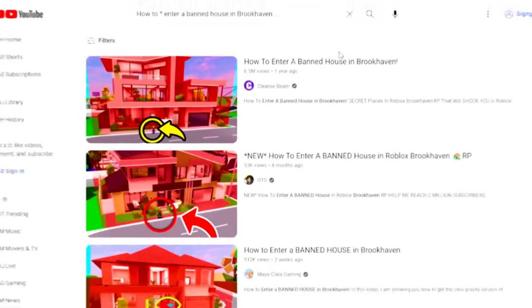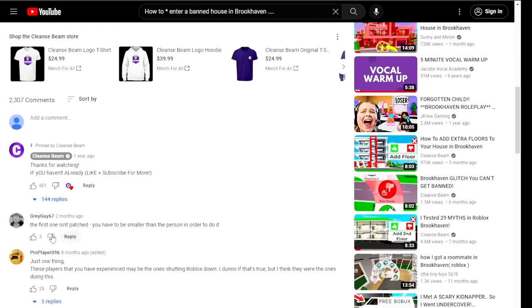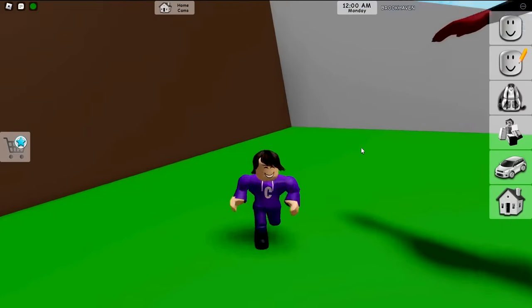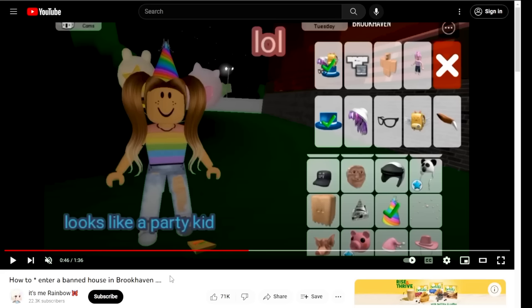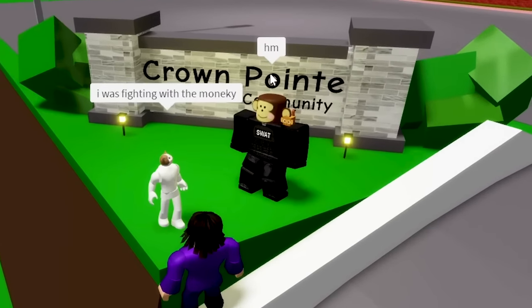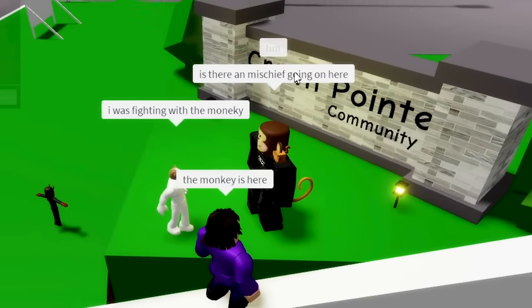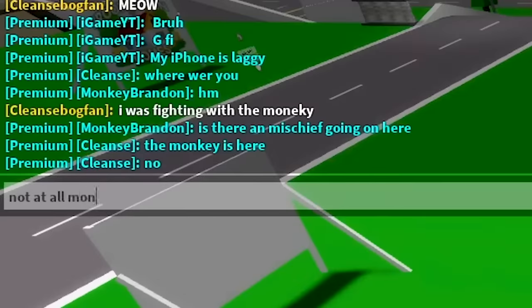Because in this video I did on how to enter a ban house in Brookhaven, the first glitch actually didn't work, and someone said the first one isn't right - you have to be smaller. So basically I was pretty dumb. So if this actually works, I can finally get the original monkey. Wait, this is Popka. The monkey's here - I'm smiling with the monkey. Is there any mischief going on here? No, not at all, monkey.